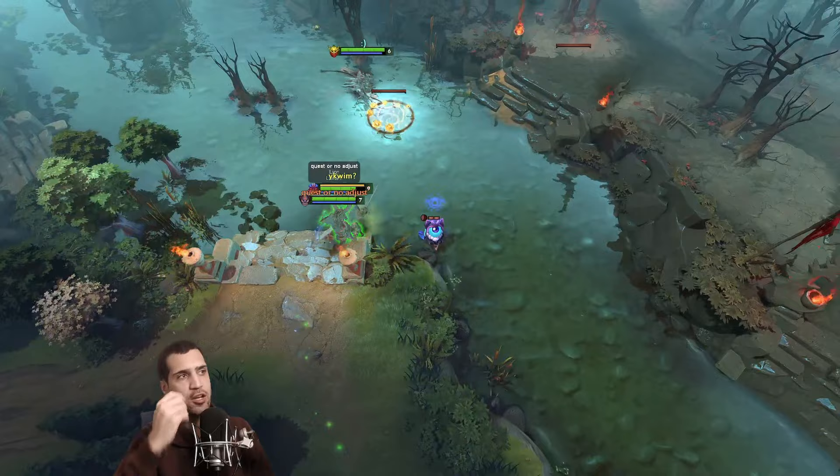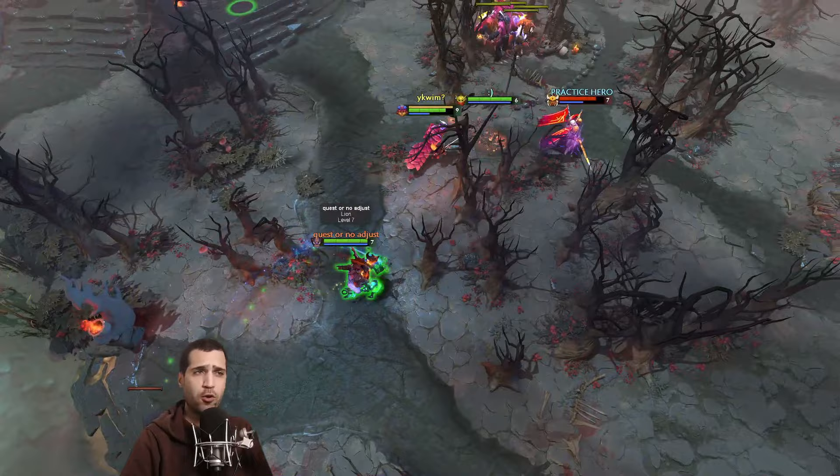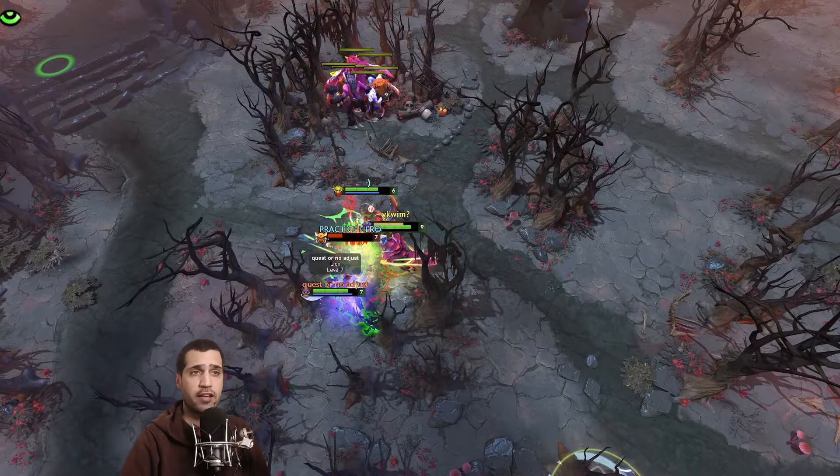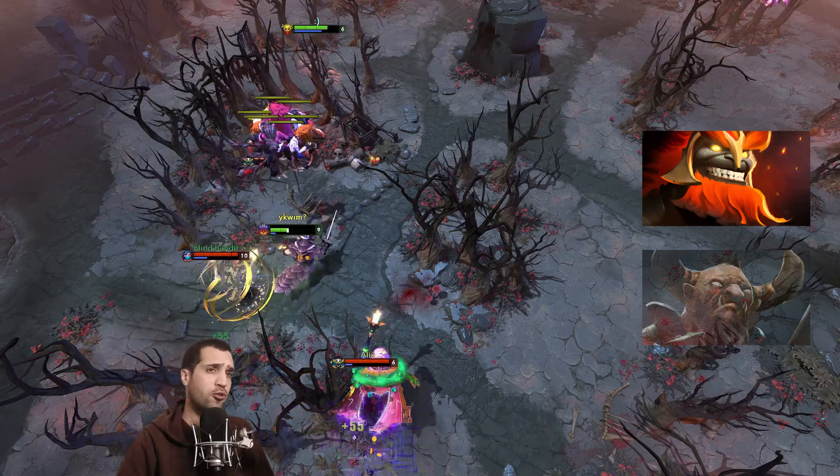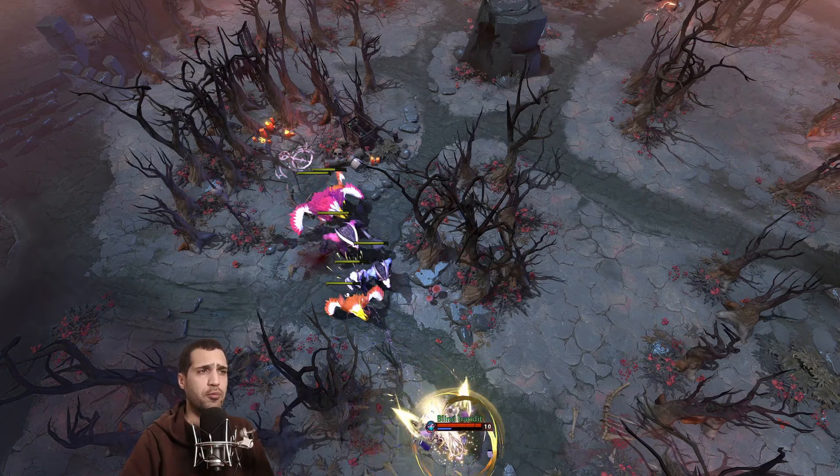Lion is a super popular hero — a good pick whether as position four or five. He has good setup for kills depending on your safe laner, and more importantly Lion does great at nullifying the enemy lane. Harassing with Earth Spike and Mana Drain, you remove mana from core offlane heroes like Mars or Centaur so they can't bully out your safe laner, giving you room to control creep waves with pulls and stacks.